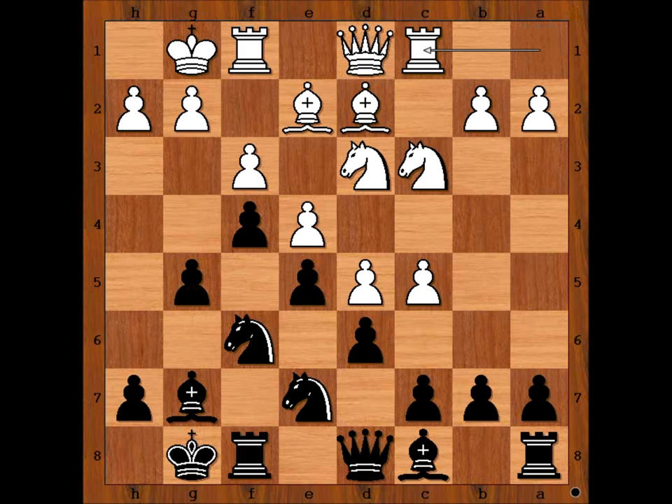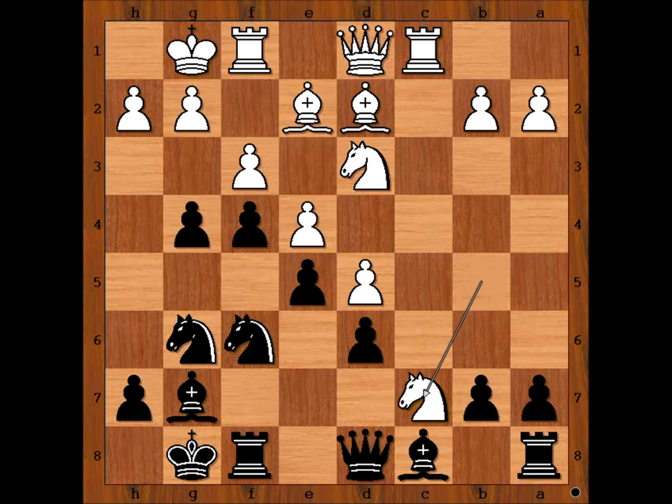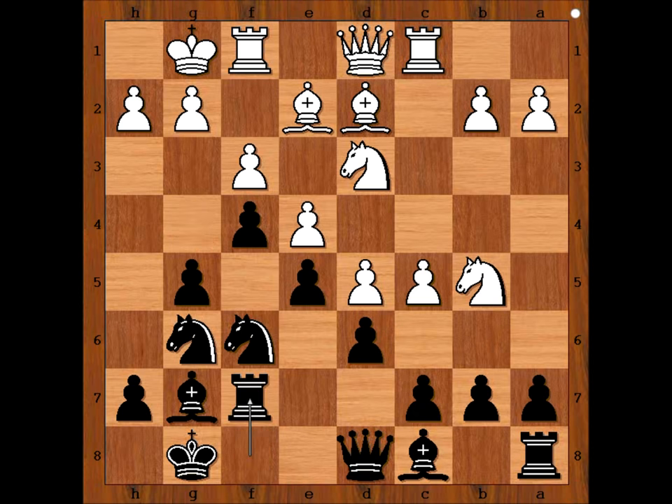G5, rook to c1, knight to g6, knight to b5, rook to f7. If g4, cxd4, cxd4, knight to c7. So we have rook to f7, defending the pawn on c7.